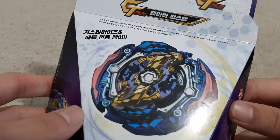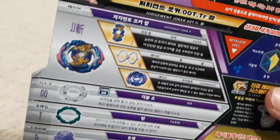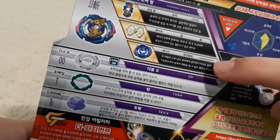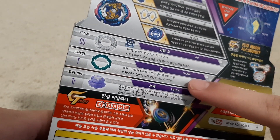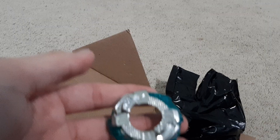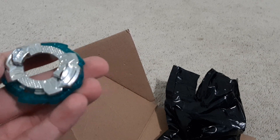Alright, and for Judgement Joker — Judgement Joker, the guy who uses it, I forgot his name. And then the parts. If I remember, Judgement Joker... I forgot the weight name. Joker, Judgement, Double O. The turn frame and trick. Let me open this real quick. Packaging. Ominous black bag. I just want to point this out, but this is really shiny. I mean, really, really shiny.